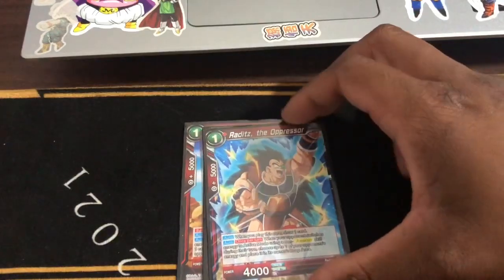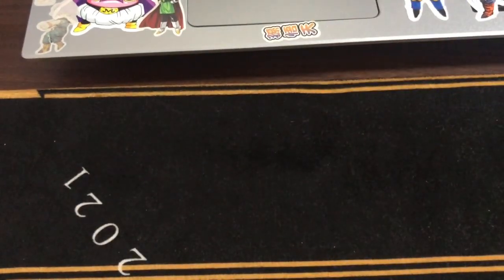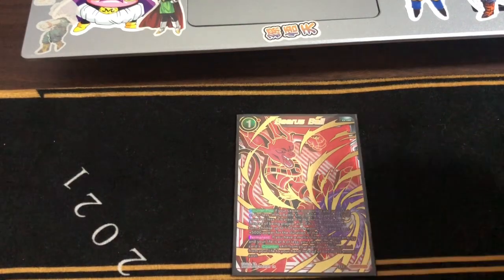Next, we have Raditz the Oppressor — this is to deal with SSBs that you see in play. Of course, we have the one-off Bearers Ball. A lot of stuff is being played with 50K — we can tap one. I don't mind tapping one for life if you have a multicolored card in your energy, which we don't. So we do tap one to play it.